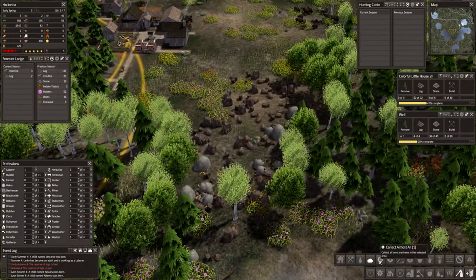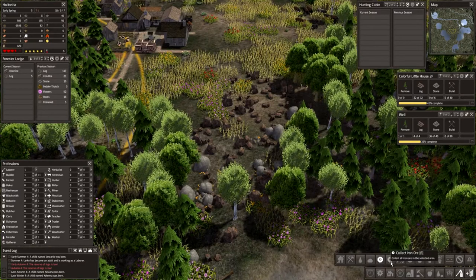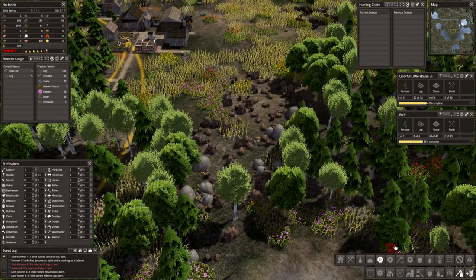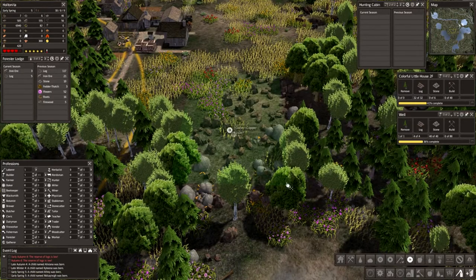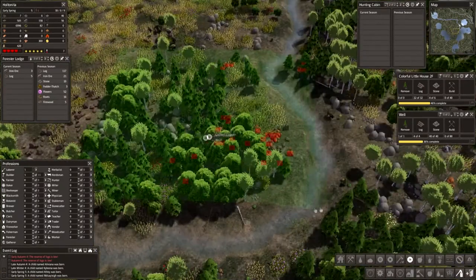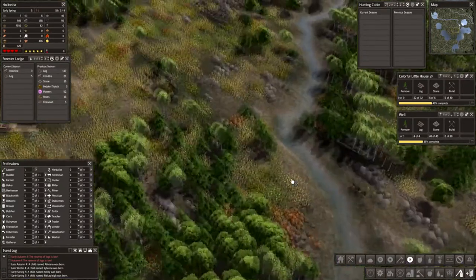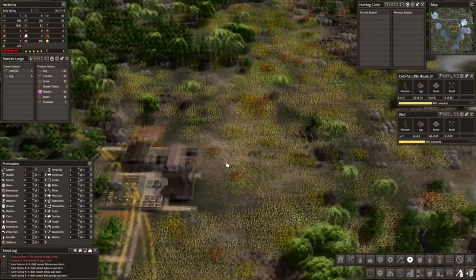Collect iron ore. Which one is the mineral? There we go — copper and other stuff. Let's see what we can get. Is there anything here? Definitely something here — that looks like copper maybe. And there was something out here — I think there's some gold right there.